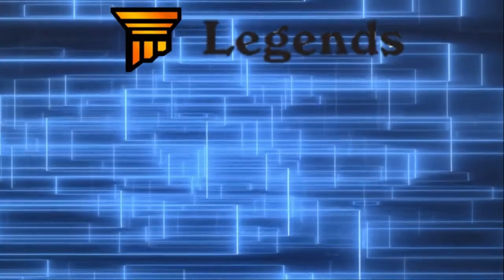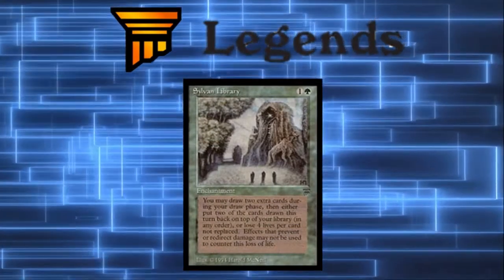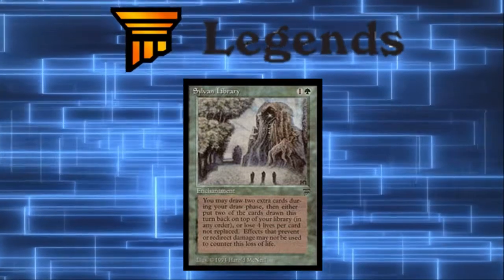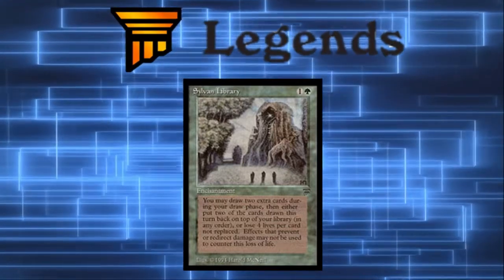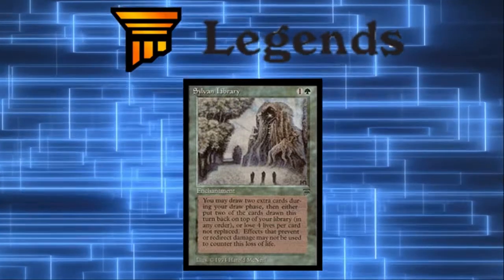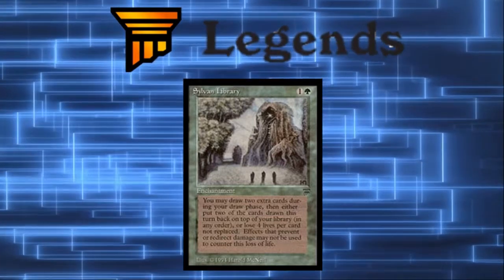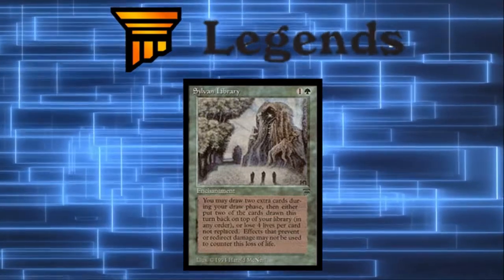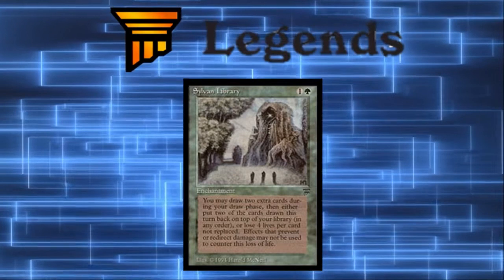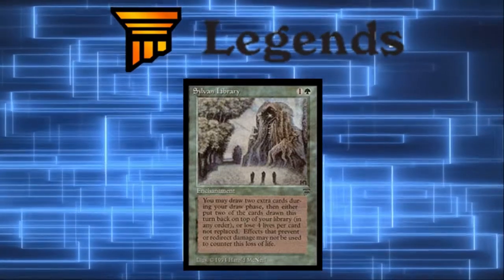I decided that Sylvan Library deserved the top spot for a couple of reasons. While some would argue in favor of Mana Drain, it's what I call a try-hard card — obviously good, but not necessary in many cases unless you're a strict cEDH player. Sylvan Library, on the other hand, provides green with card advantage, card selection, and card draw in a way green doesn't typically have access to. Green has gotten powerful draw spells in recent years, but its strength lies in creature-based draw power, whereas Sylvan Library gives you card selection and, for a bit of life investment, repeated card draw. It's peak card draw for green and deserves the trophy for best EDH card from Legends.